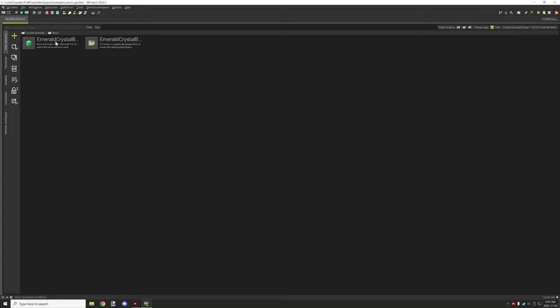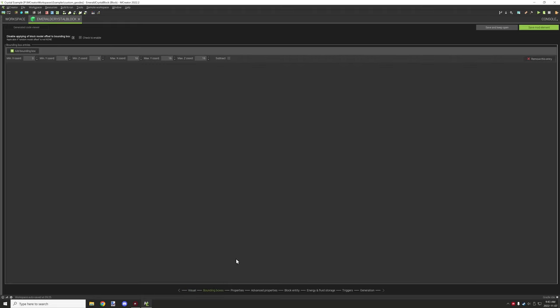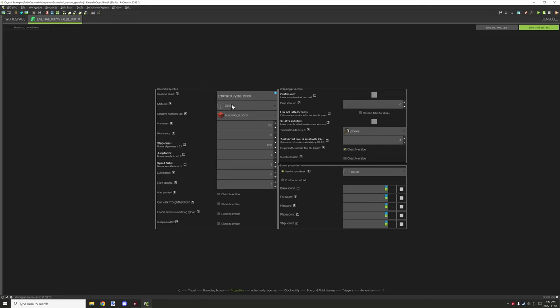Now we have the crystal block, which is a little different. In the crystal block we have our texture — no general rotation or anything, just a solid block, nothing fancy. I've left bounding box as default and given it a glass sound, so it will sound like glass when broken, similar to how crystals break. The category is set to building blocks.